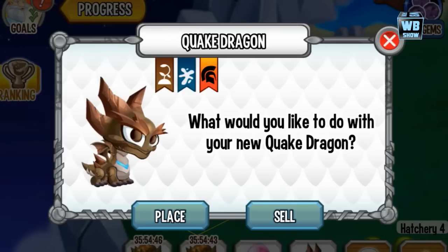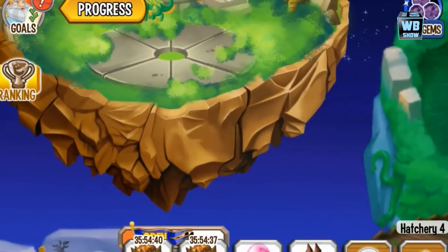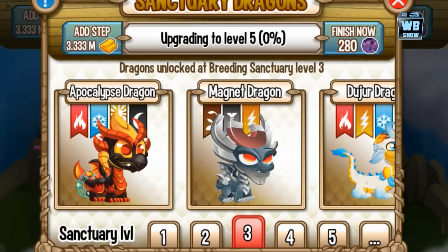This is what I call a breeding sanctuary dragon. What that means is the dragon is only available through the breeding sanctuary and you need to unlock it.